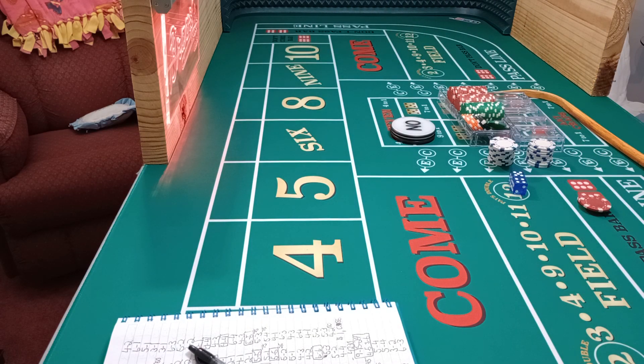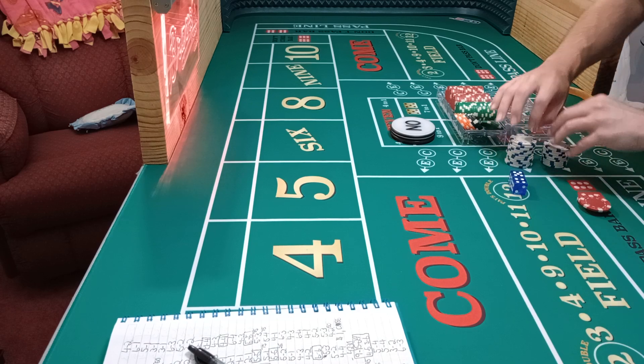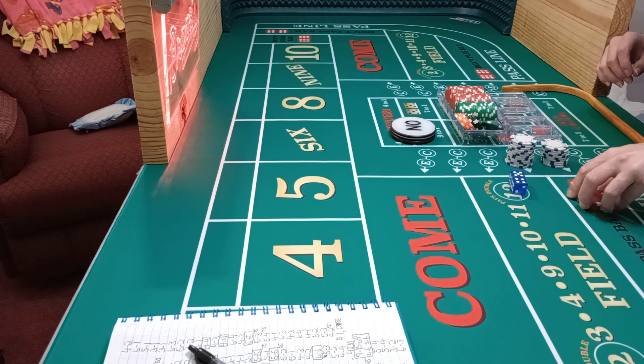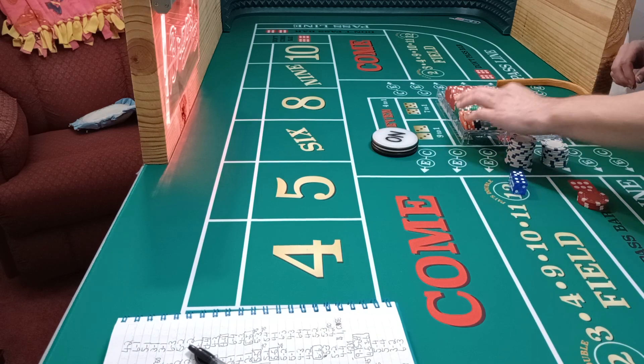I can do it again at the end, but I don't want to move my camera because I got it set up just right for my table. $5,000 bankroll. The white chips don't count. These would be dollars if I was using them, but I'm not using dollars in this strategy. $15 on the don't pass. There is a tutorial if you need it, but let's just get started. Here we go.